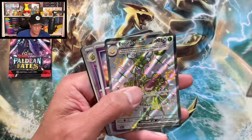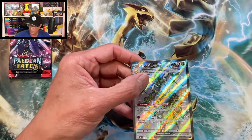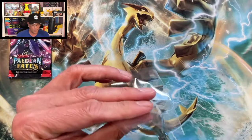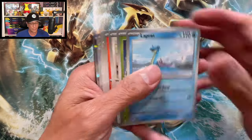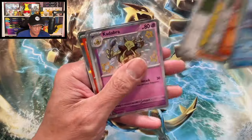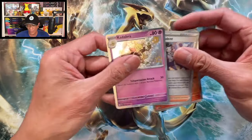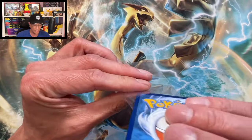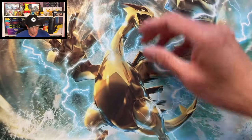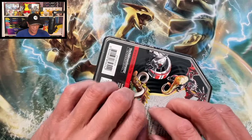All right, what do we have here? Espathra EX ultra rare — all right, here we go, sleeve it up. Let's go! And we got a Kadabra — shiny Kadabra! Shiny Kadabra, there you go. I love these shiny cards, guys. If you play Pokémon GO, I have my trainer code in the description of the video if you want to add me. All right, here we go — last Iron Treads EX tin.